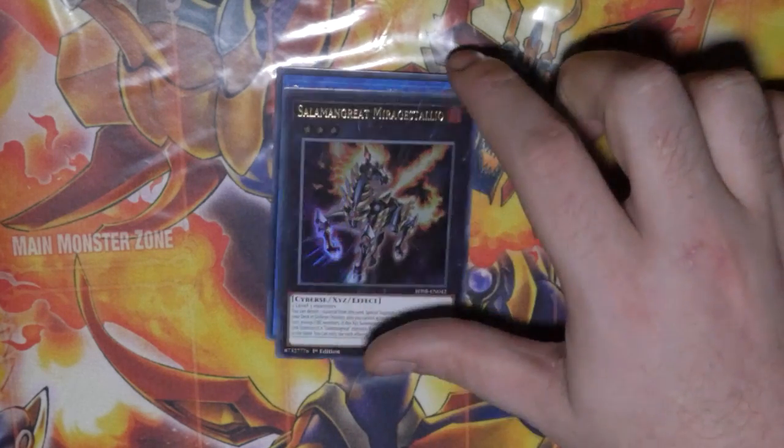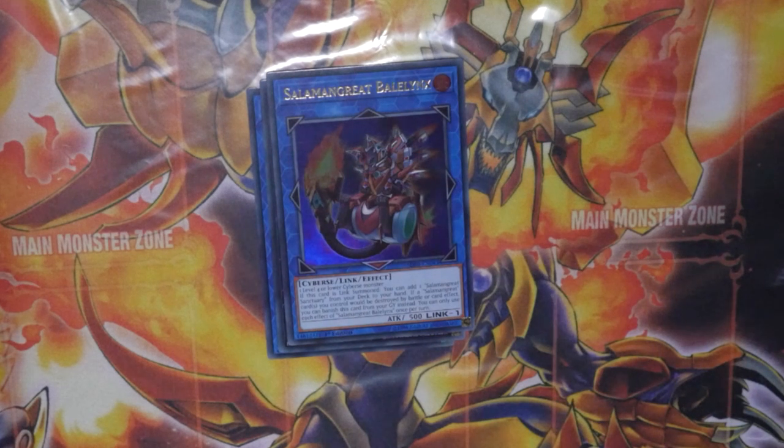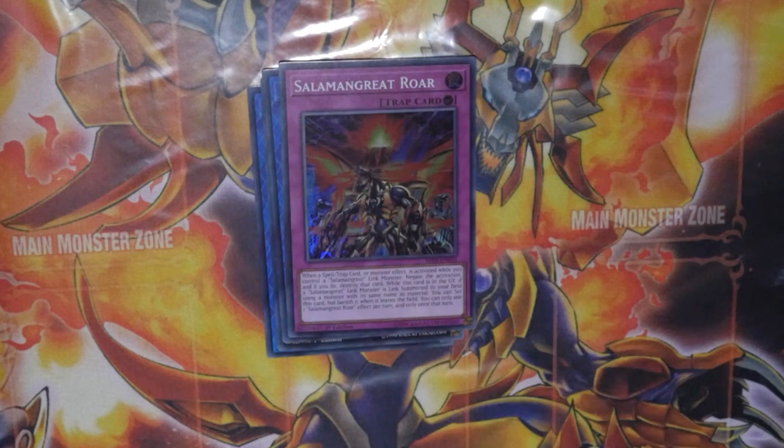Mirage Stallio requires two Level 3 monsters — nice and generic. Detach one material to Special Summon one Salamangreat monster from your deck in Defense Position; you cannot activate monster effects for the rest of the turn except FIRE monsters. If this XYZ Summoned card is sent to the graveyard as material for the Link Summon of a Salamangreat monster, return one monster on the field to the hand. Balenix requires one Level 4 or lower FIRE Warrior monster. If Link Summoned, add one Salamangreat Sanctuary from your deck to your hand. If Salamangreat cards you control would be destroyed, you can banish this card from the graveyard instead.